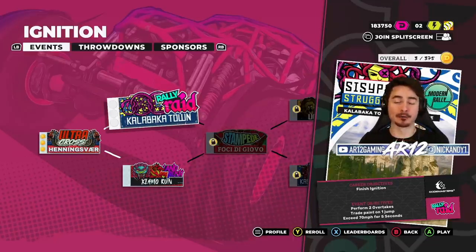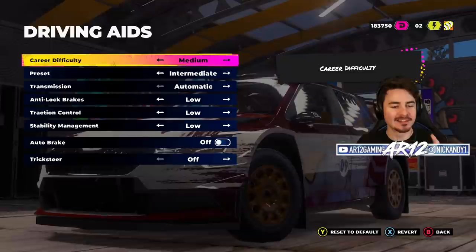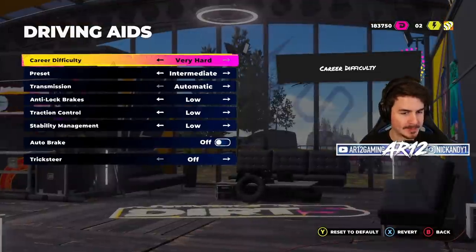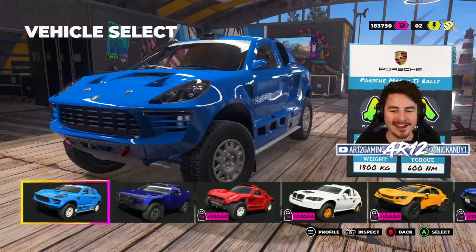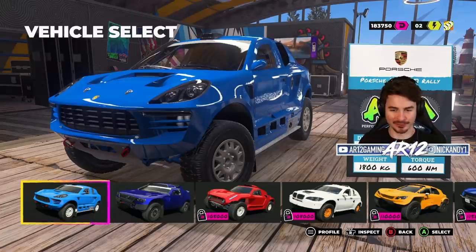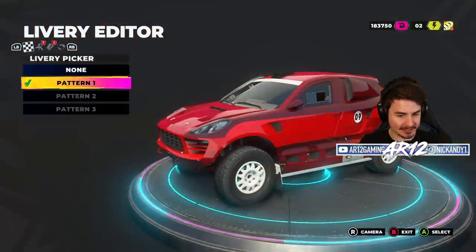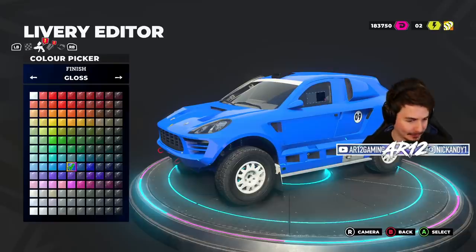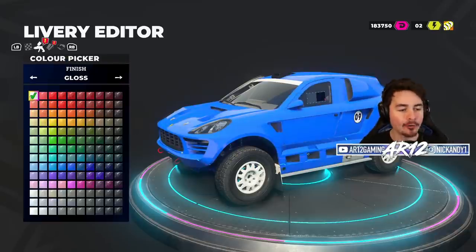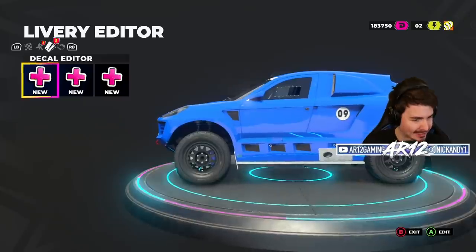This is a rally raid event in modern rally cars — that could be pretty cool. Or we've got a land rush event. Why don't we try that one? Let's also change that difficulty. Before we were on medium, let's go up to very hard. Let's push our limits of what's possible. Look at our vehicles — we've got a bright blue Porsche Macan rally raid. That is so sick. We can come in here and customize this livery, keep that blue paint, and black out the rims.